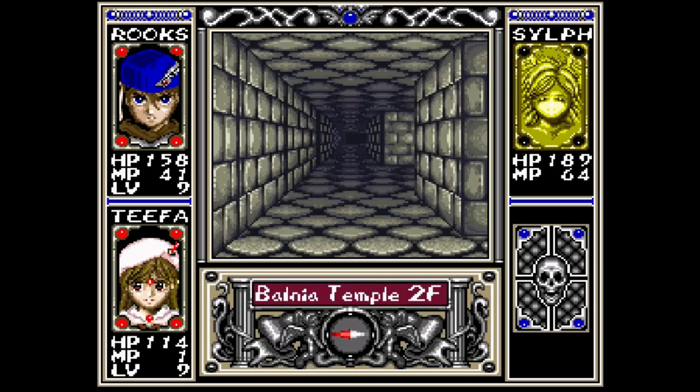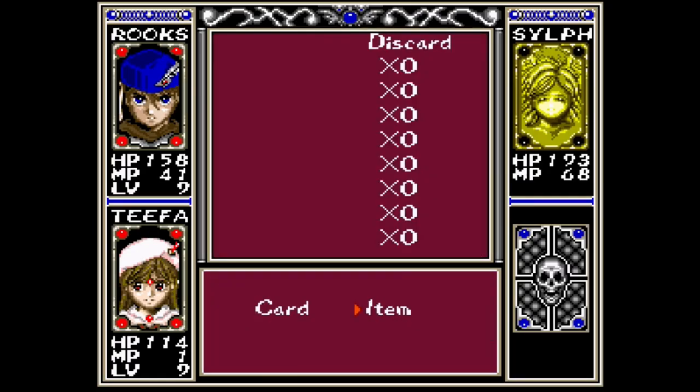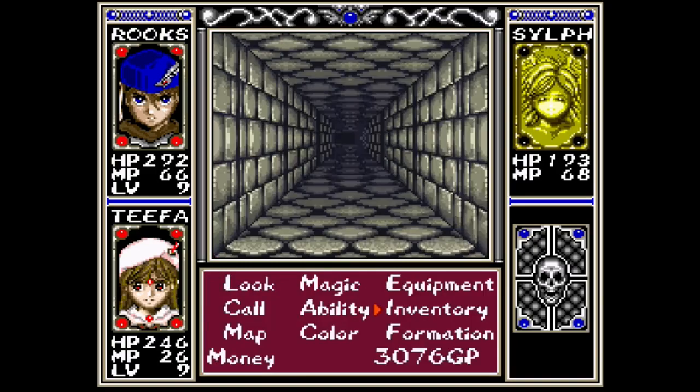Let's see, I need... which one was it? One more. This one. Now then. I got a sleeping bag, so let's go ahead and take a look. Vork, turn ring, sleeping bag, silver flask. I'll go ahead and use it. There we go.